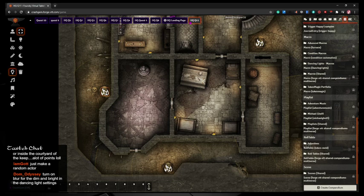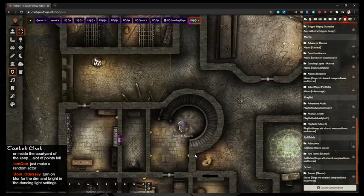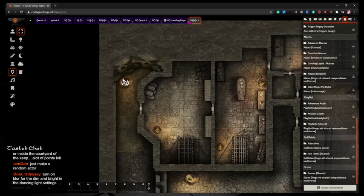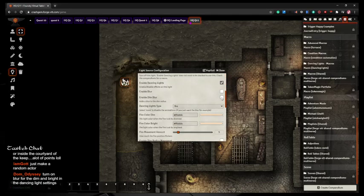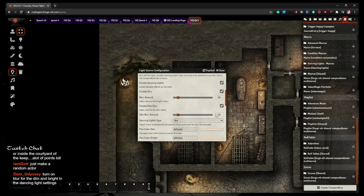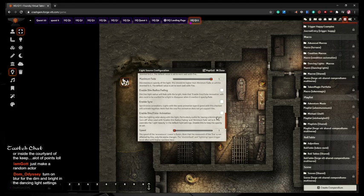These lights snap to grid otherwise, which — I don't know why you'd ever want lights to snap to grid, but that's the setting. I need to set up Dancing Lights with the correct configuration: make sure to enable dim blur, otherwise you're going to get a hard line between the bright light and the dim light. Thank you for that reminder before I populated the entire dungeon.